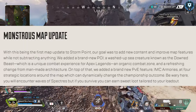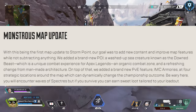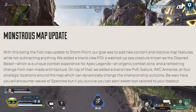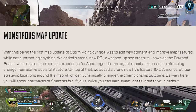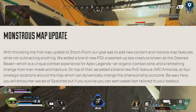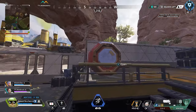Next up, we have a new update to Storm Point in the form of a new POI called Downed Beast. It would be a higher-tier loot area just down the hill from the Mill, which is one of my favorite places to land. Along with this addition, they also added several armories around the map. Armories are similar to Bloodhound Trials where you have to kill AI — I think it's robots in this case — but unlike Trials, when you enter, the doors are supposed to shut behind you so you can't be third-partied while fighting the robots.